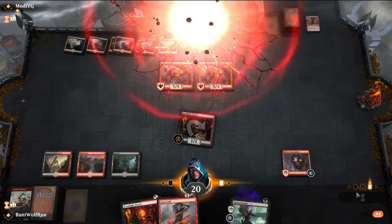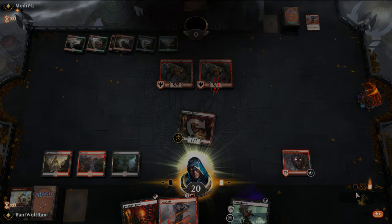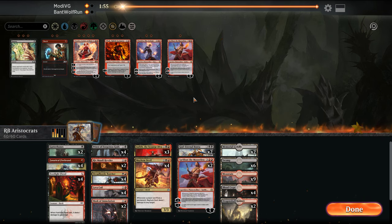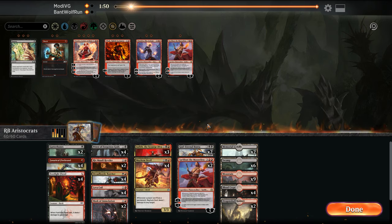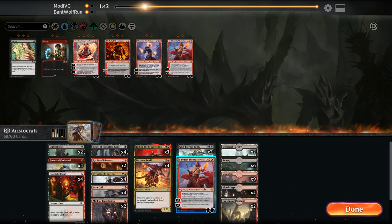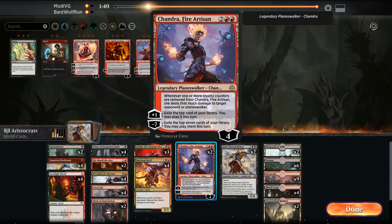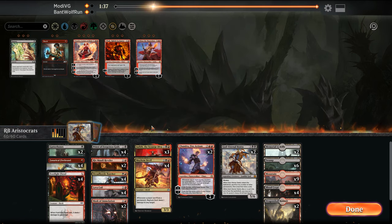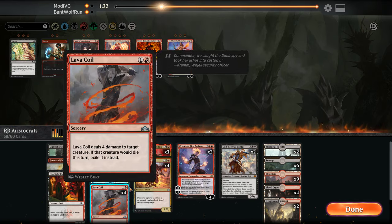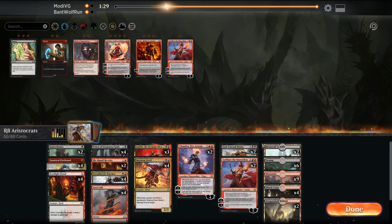So that was a nice aggressive start by us — they had to play defensive Dinos. On the play, Sarkin could still make some big stuff. Maybe we go down Sarkans for Chandras. Do we want the Mask? Maybe no Mask — just play big. Let's try that out.